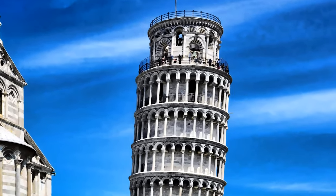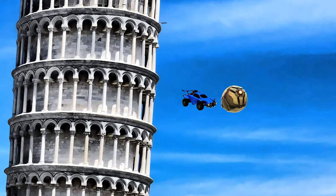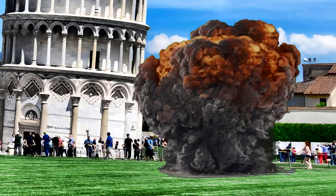It all goes back to 1589. There was some old guy named Galileo and he threw a bunch of stuff off the Leaning Tower of Pisa. He discovered that when he threw two objects off at the same time, they hit the floor at the same time. Some astronauts went to the moon and did this with a hammer and feather and came to the same conclusion.